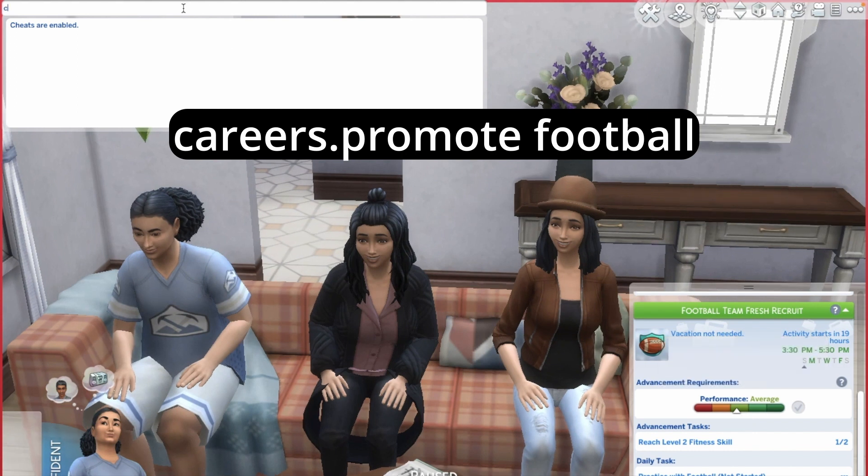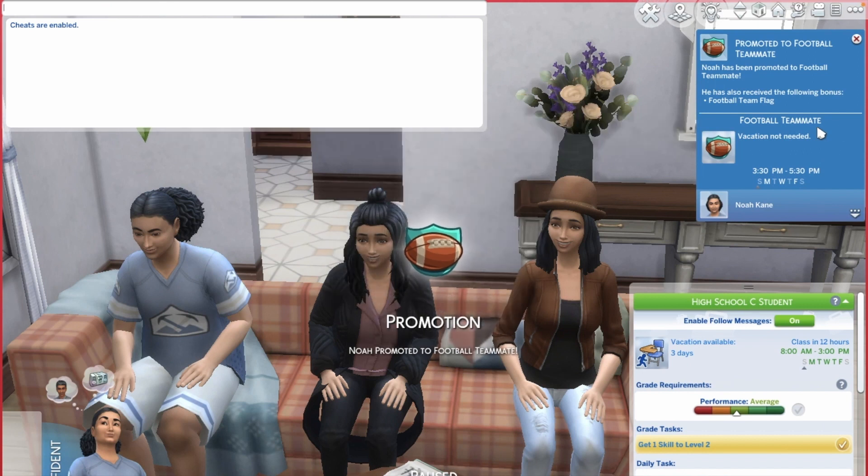This sim is doing football, so type 'careers.promote foot' and there you go. You just have to keep pressing this again and again, otherwise this will not work.